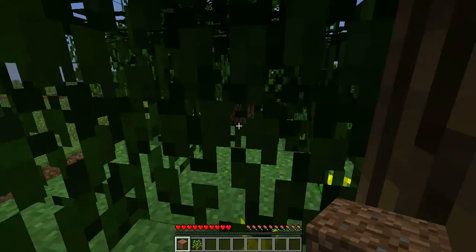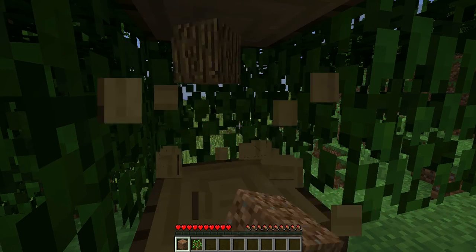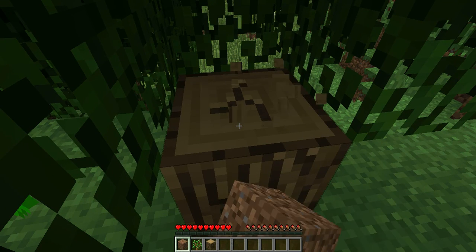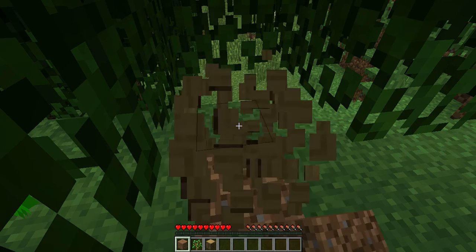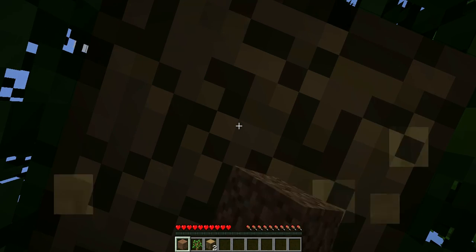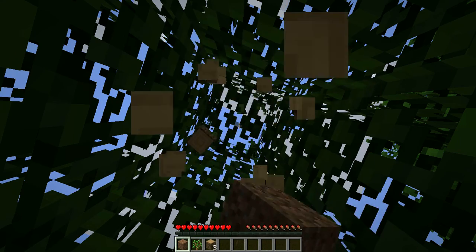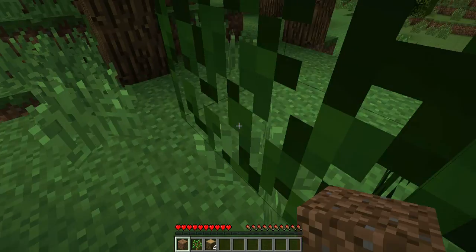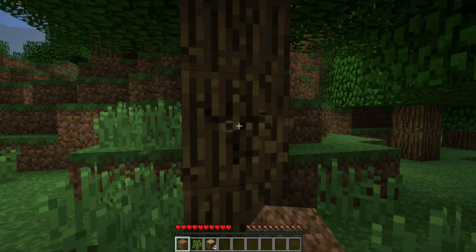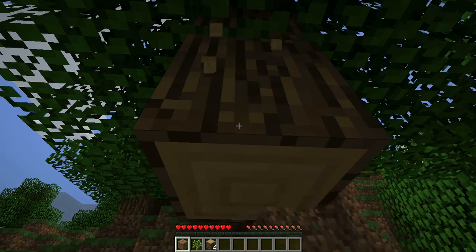To start off the game, you will be left in a random place with nothing, and you have no idea what to do. To move, you use the WASD keys on your keyboard, unless you're playing Xbox. We're using computer, because computer is better than Xbox.